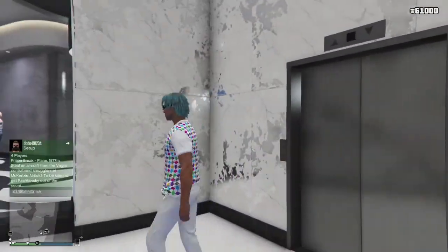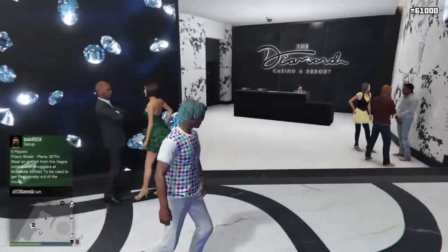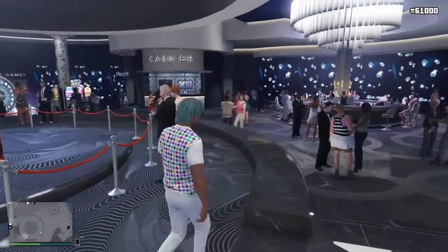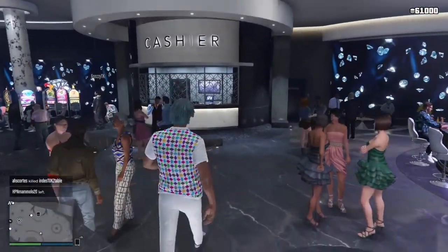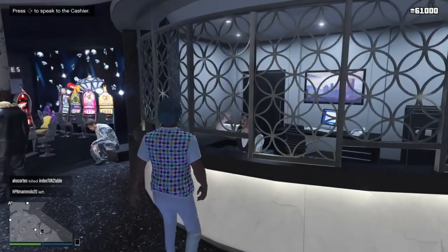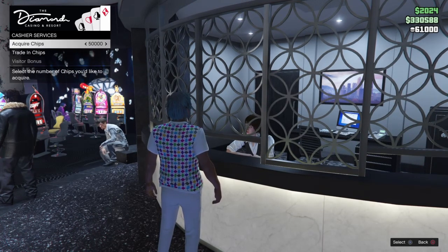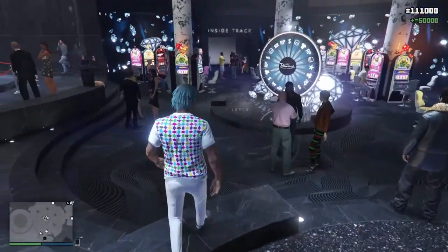When you enter the casino you should be in this room here, or if you've come from your penthouse, you'll start in this room. At the moment I've got 61k chips. If you haven't got any chips, go over to the cashier, click max, and click triangle to transfer — that's transferring 50k to your account. I'm going to transfer that extra 50k now.